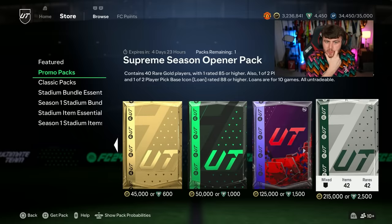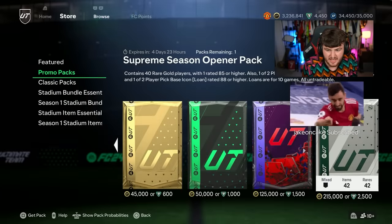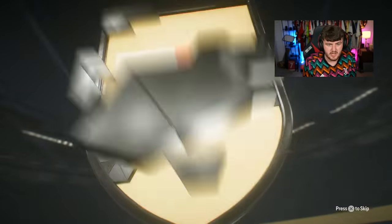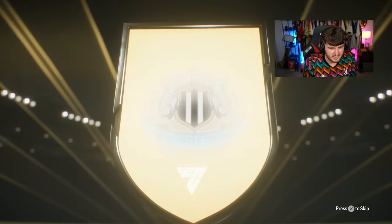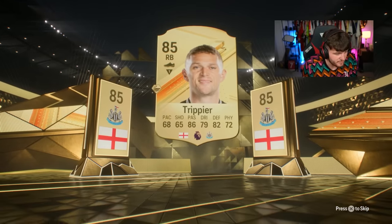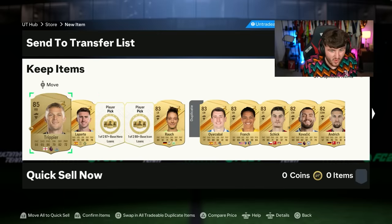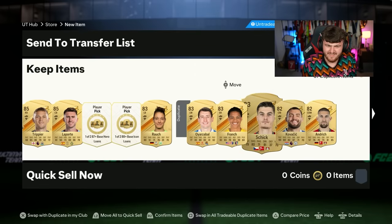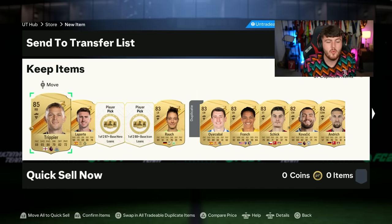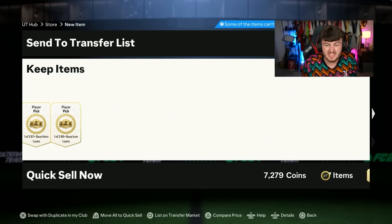We also got a brand new store pack today. The Supreme Season Opener Pack contains 40 rare gold players with one rated 85 or higher. I don't see why this is 215k, but we'll open it anyway. No Trailblazer — it's going to be England right back, Trent. No way, not even a walkout. 2.5k FIFA points, 215k coins — for 285s?! Stay away. Do not open this store pack. It is the least worth-it store pack you will ever open. That is absolutely awful.